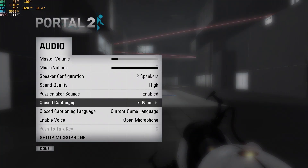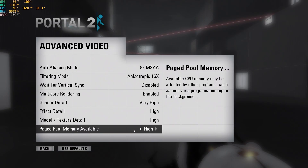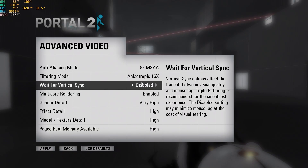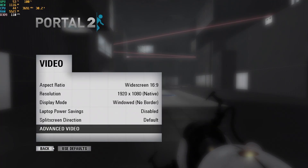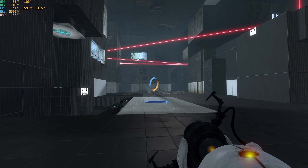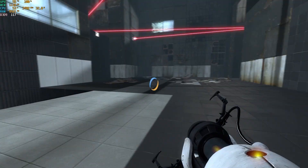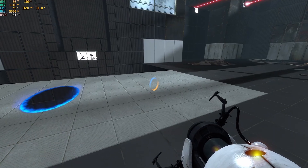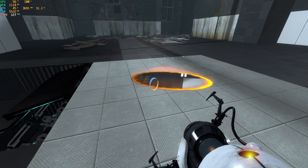Starting things off easy, we have Portal 2 running at 1080p resolution, full screen. We are running everything cranked all the way up — 8x MSAA, which is as high as it goes, 16x filtering, no V-Sync, and everything else is cranked. As you can see, we're getting 100 plus FPS.